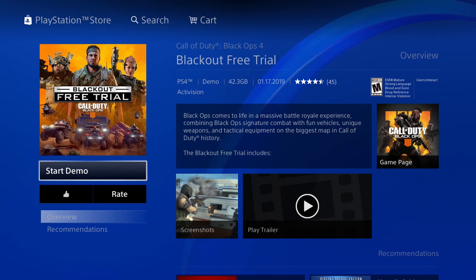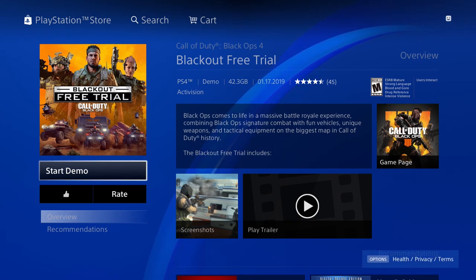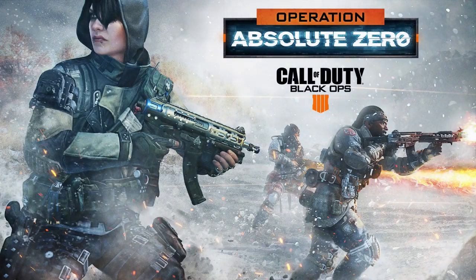Click on it and then click 'Start Demo.' It's 42.3 gigabytes. Whatever progress you make within the Blackout free trial will be transferred to the main game if you decide to upgrade. You just click 'Start Demo' and it will start the download.